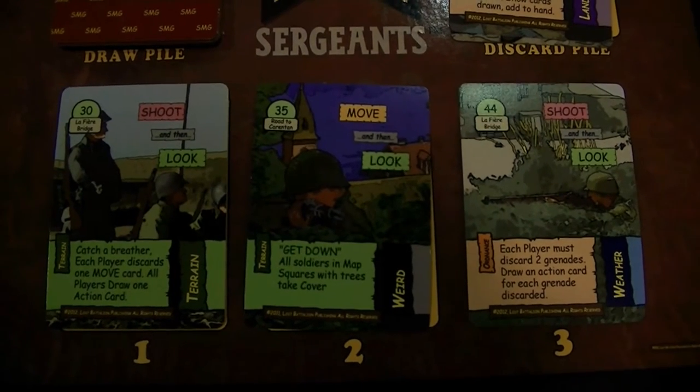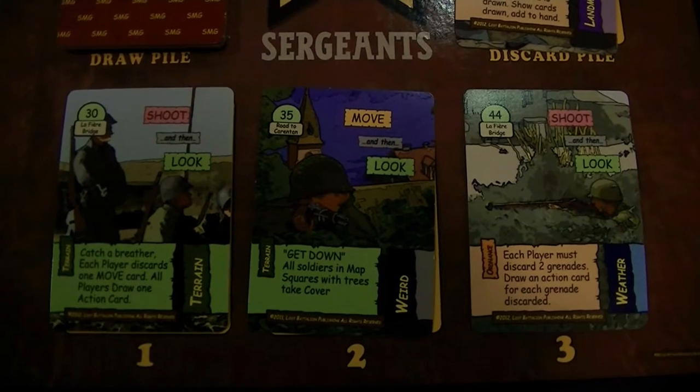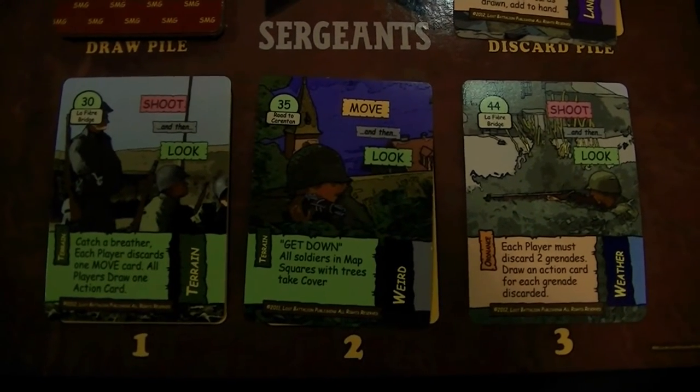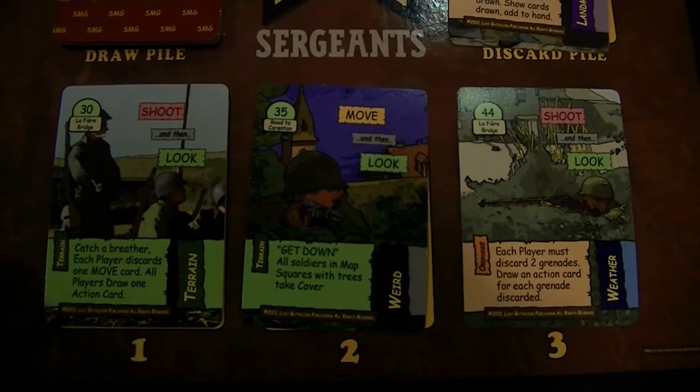The random event system is built in. You may get no random events during the game, or you could get three, four, or five random events. These are things that happen typically to you or for you on the battlefield as you go along — you never know. So that sets your turn sequence.